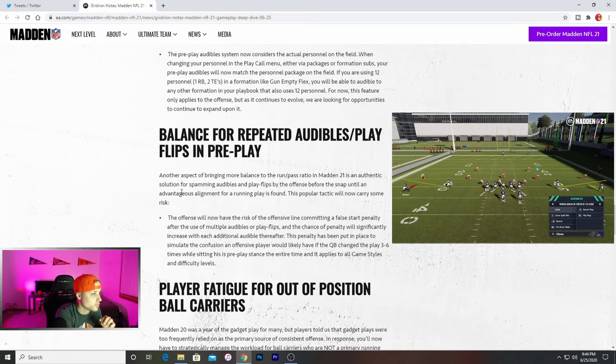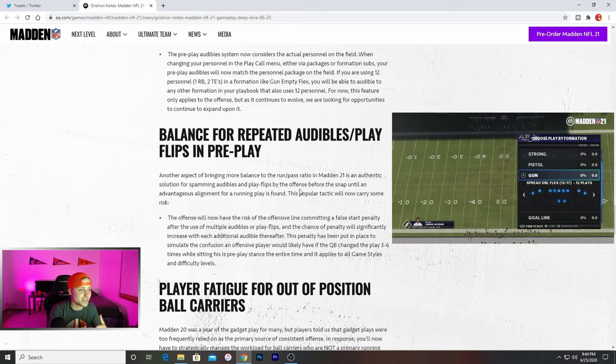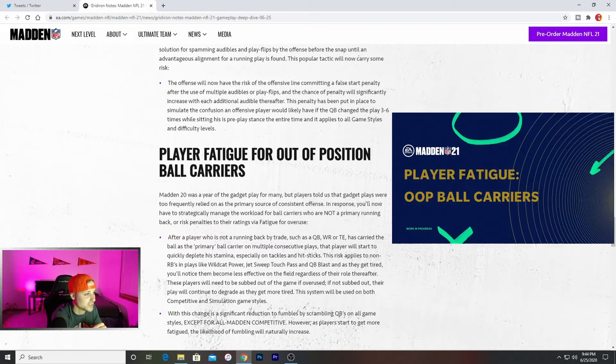Another aspect of bringing more balance to the run/pass ratio in Madden 21 is the solution for spamming audibles and play flips by the offense before the snap. A lot of people flip the play and do that kind of stuff — well now their guys are going to be more likely to jump offside. The offense will now have the risk of the offensive line committing a false start penalty after the use of multiple audibles or flip plays. I like that a lot, because a lot of people just flip your play a hundred times — now their guys are going to jump offsides.